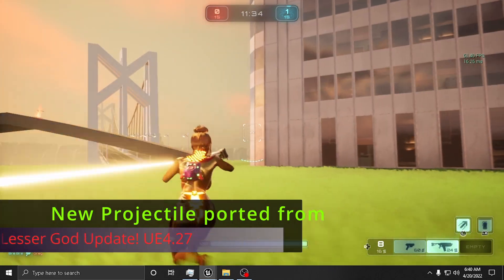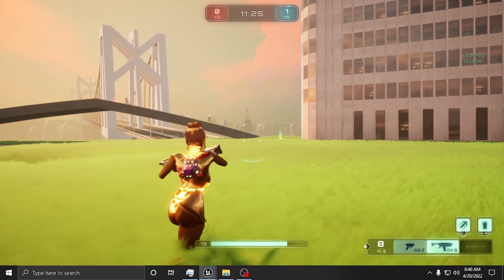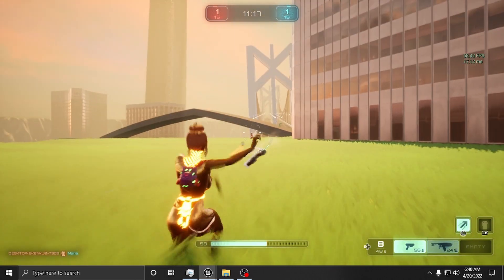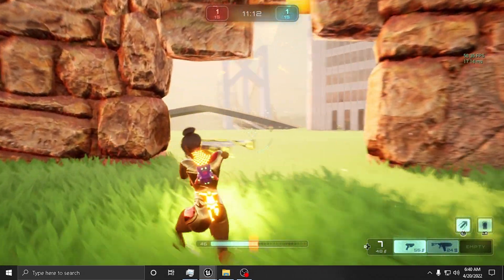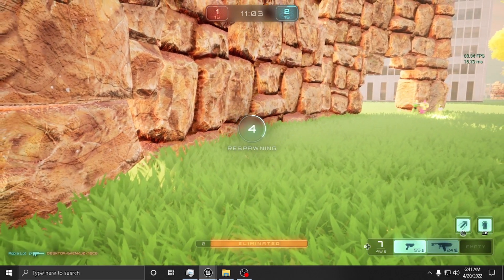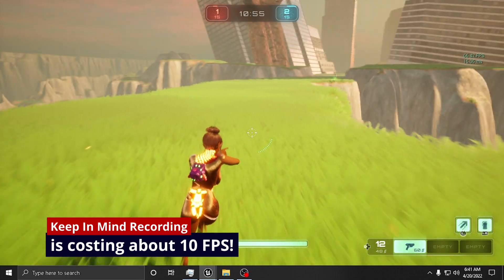There's the new projectile — if it makes contact it blows up instantly. You can also throw it towards the ground so it'll skate across because it's made to bounce. I have this grenade and I brought it over from my other project. I like the one from my other project better still, but this one's pretty good. I added a lot of landscape and as you can see the frames are still playing really well, and this is Metahuman hair.